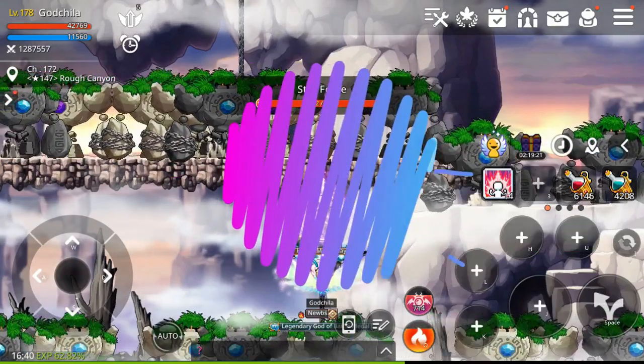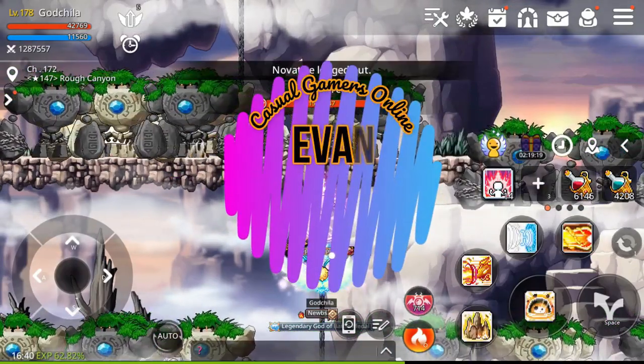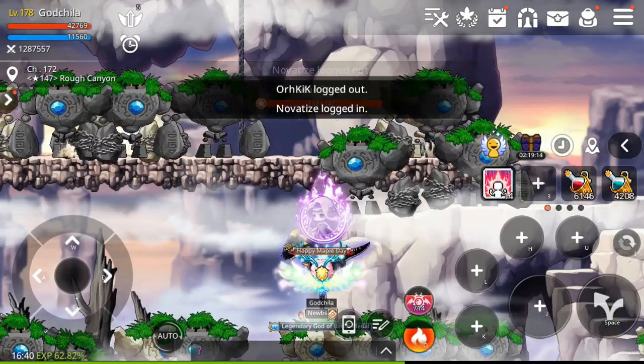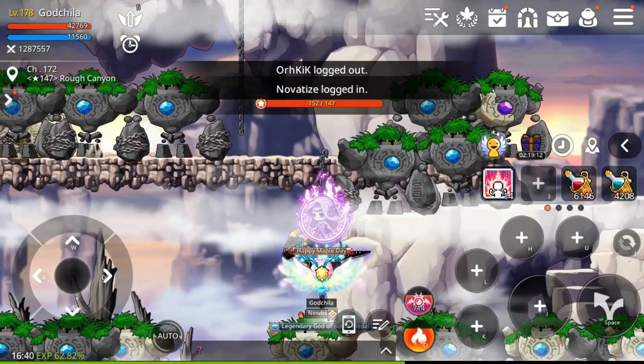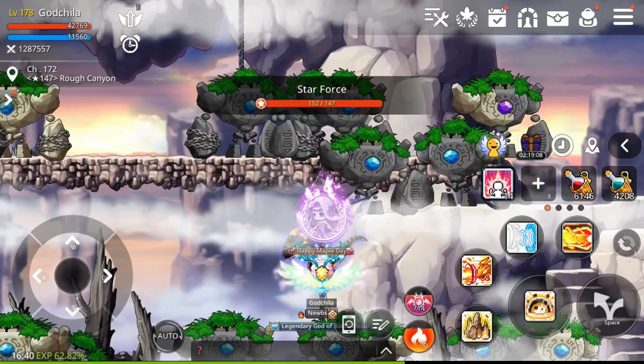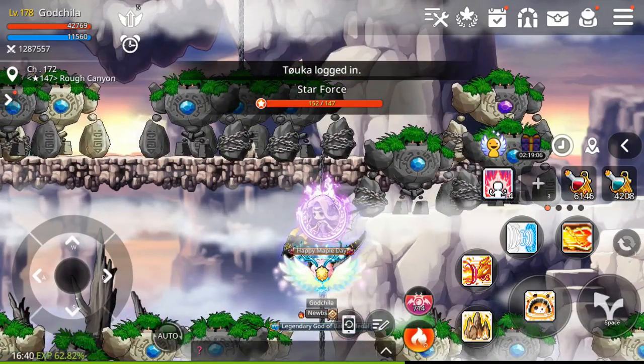For this class, my main character Godzilla Evan, I'm going to show you the preset and non-preset I'm using. This is the non-preset skills that I'm using since level 160, before the preset skill has been rolled out. So from level 160 to now level 178, I've been using this preset.